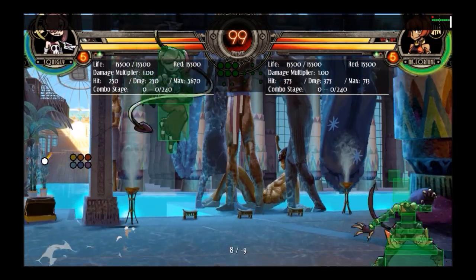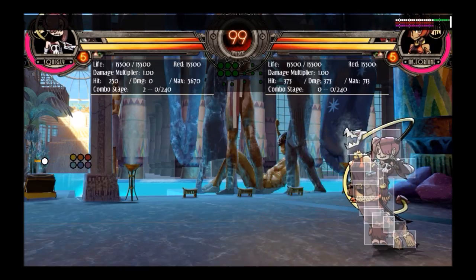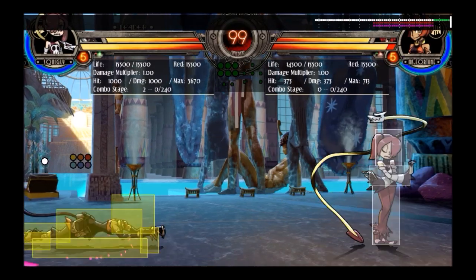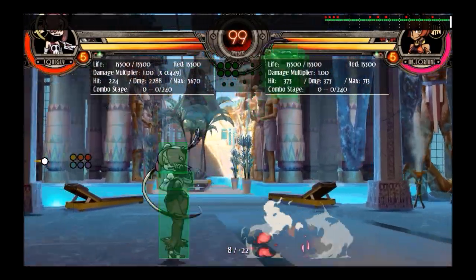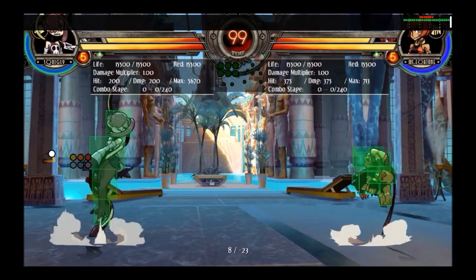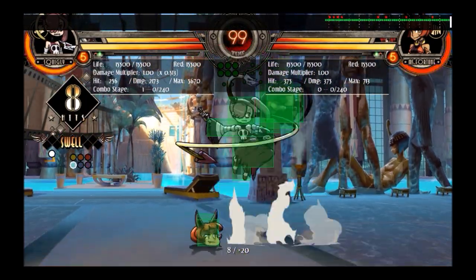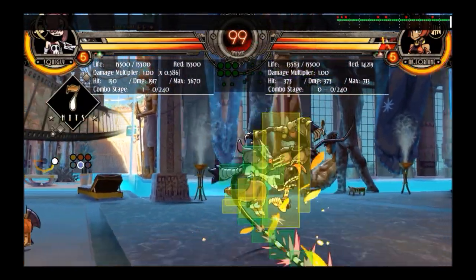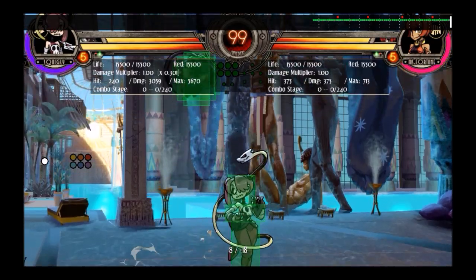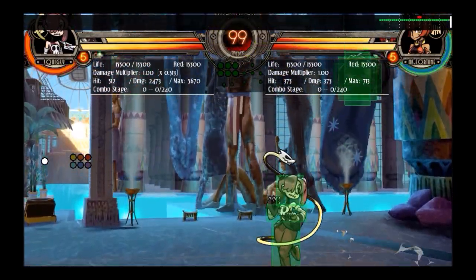Jump light kick extends outward, making it a really good air-to-air. You want to buffer it into jump medium kick — if you look at the input display, just press medium kick, and if you do hit, the medium kick will come out. After that there are two things you can do: either do a jump hard kick and combo off that, or if you don't think jump heavy kick will connect, you can do an instant gravedigger and you'll always be able to combo off that. This move is a really good air-to-air.